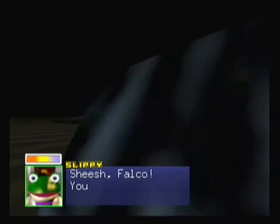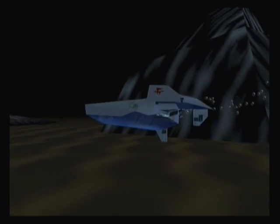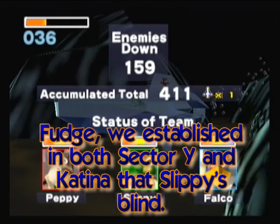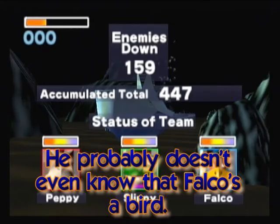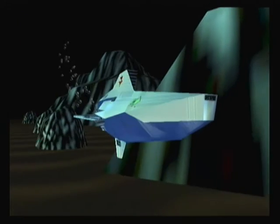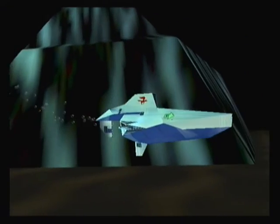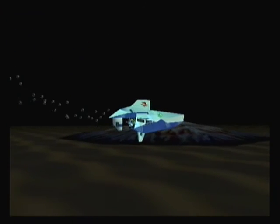Peace, Falco. He's a bird — what'd you expect? Birds don't tend to like water. Well anyway, there's nothing special about this mission. You just go through this one level and that's it, you go on to the next level. The next level is actually one of my favourites of the game, but I don't visit it often because of this level. Anyway, I'll see you in the next part. See ya.